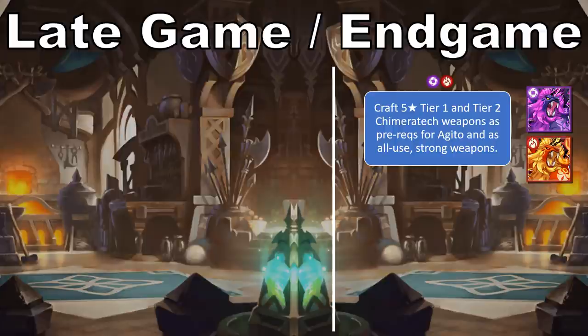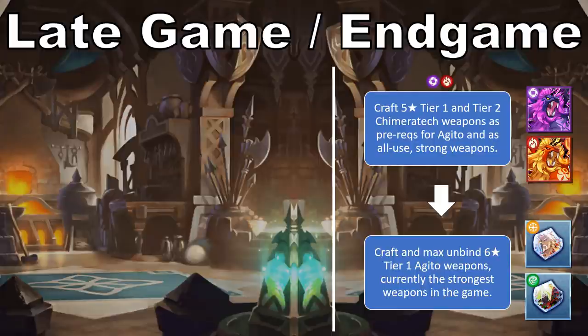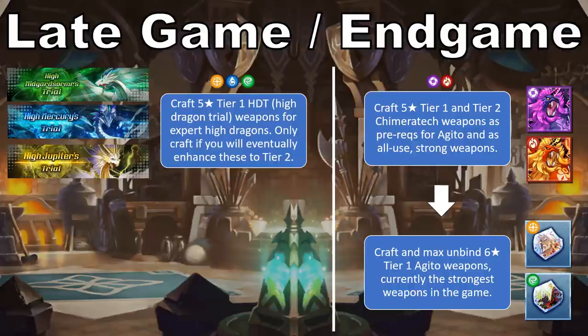For Flame and Shadow, there's a direct route from the Chimeratech weapons into the Agito weapons. The trial that drops mats for Flame weapons, Volk's Wrath, is fairly challenging on expert difficulty, but demand is high for healers like Loan, for whom a Chimeratech weapon is sufficient to clear. Meanwhile, the trial that drops mats for Shadow weapons, Kai Yan, is easier to enter and clear with Chimeratech weapons, especially as a healer like Cleo or support unit like Delphi. For the water, light, and wind elements, the strongest weapons available now are High Dragon weapons. These require 5-star Void High Dragon Bane and core elemental weapons to craft, but those weapons aren't consumed as part of the crafting process. Since the core elemental weapons at 5-star require twinkling sand as a crafting material, and that's largely gated behind timed events, make sure to only craft the core elemental weapon if you really want to craft the corresponding High Dragon weapon, at least early on.